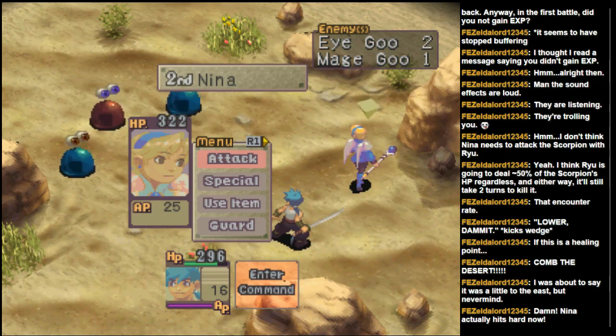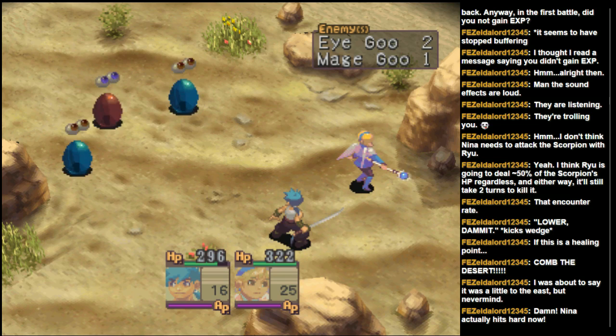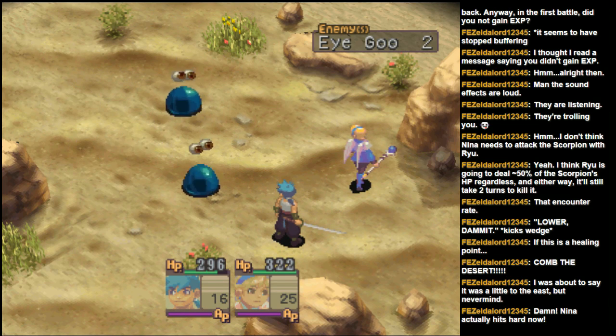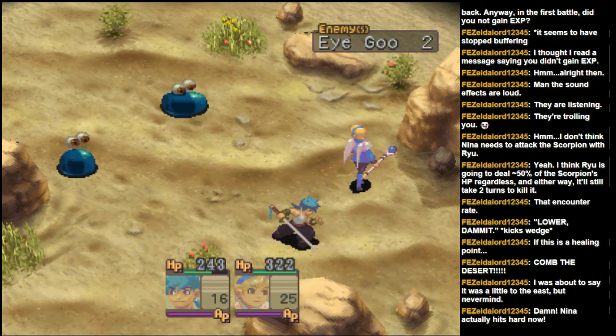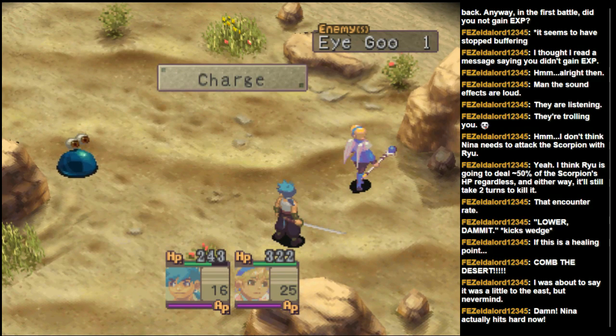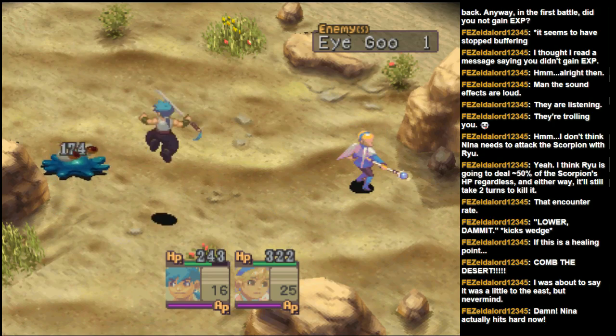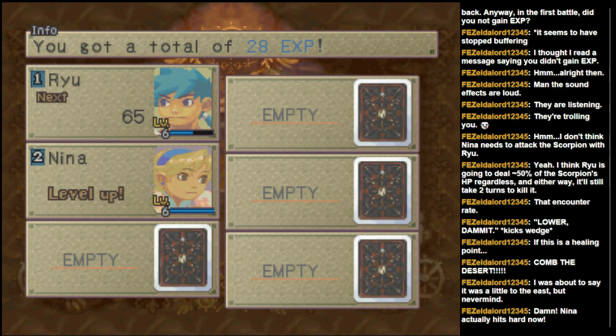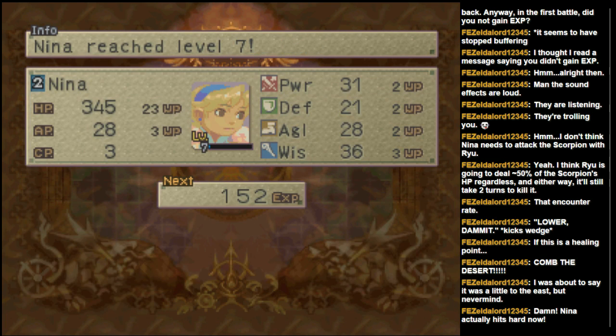I was about to say I'd just stick around until I got one more battle, but I accidentally left. Let's try that again — two steps, battle. Almost. Let's combine our forces to kill the mage goo — take him out in one turn. Whack, there we go. Ryu with the counter — that should pretty well finish it out. Yep, there we go. That should bring her up — yes it did! Nice stat gains.